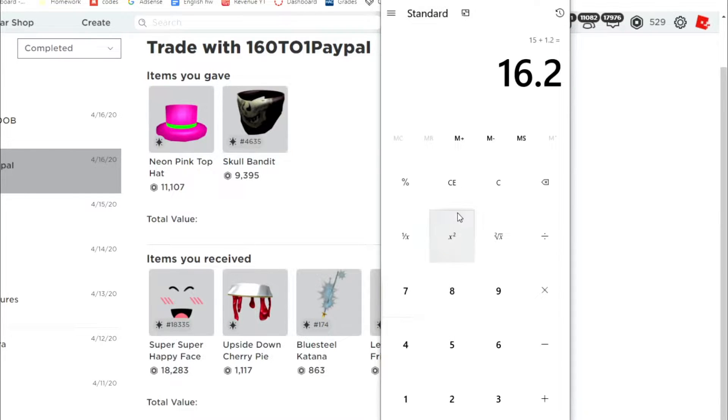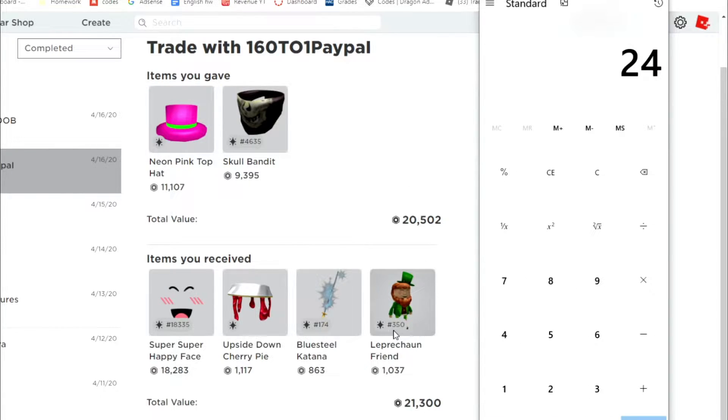Now here's the trade where we get a Super Happy Face. The dude low-balled it — what a dub! So Neon Pink Top Hat is 15k, Skull Bandit was 12k, that's 27k. This guy gave us 24 plus 2.8, so that's about 26.8k. So he low-balled it to us.